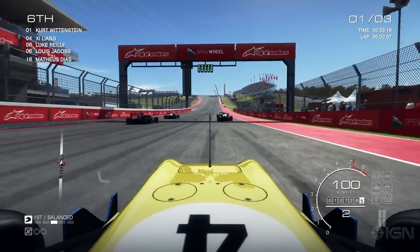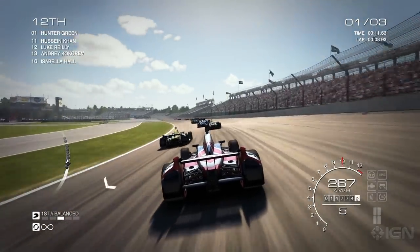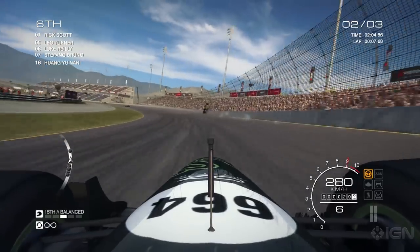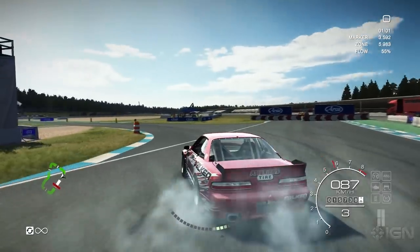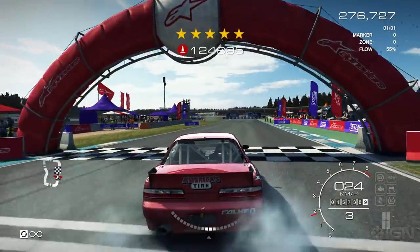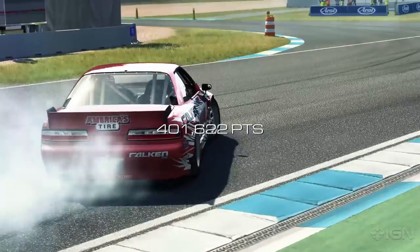The open wheel discipline is not unlike Codemasters' own F1 series, although it's nowhere near as brutally unforgiving as the latter could be. Autosport may be Grid going back to its roots, but it still favors fun over unflinching accuracy. The tuner category is probably the weakest of the five. The drifting is more fun than it was in Grid 2, but the time trials aren't really pulse-raising — they honestly just feel like a qualifying session for a race that never comes.